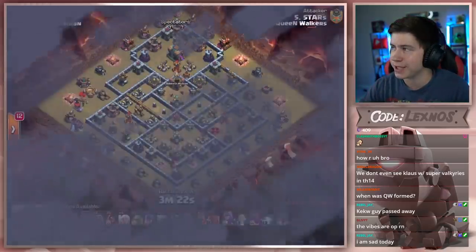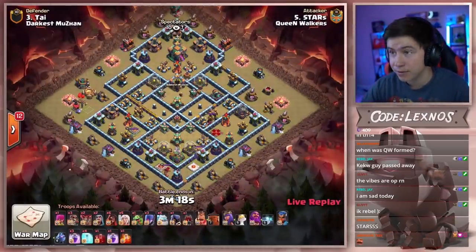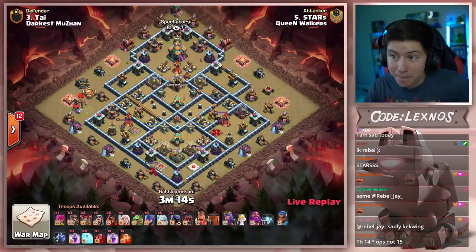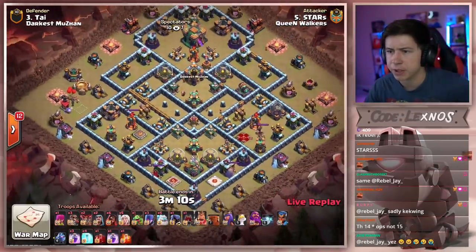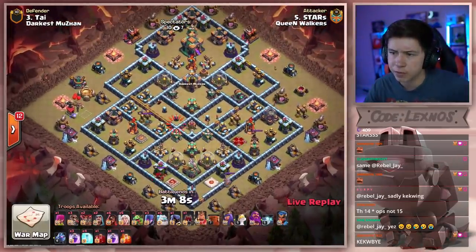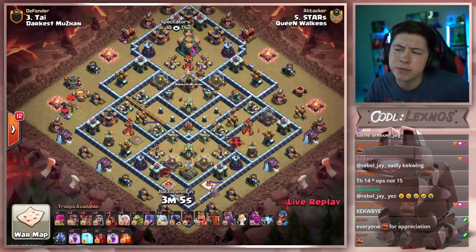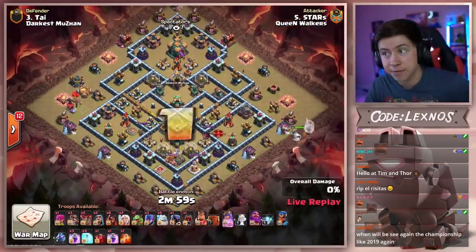Stars is in with the third attack for Queen Walkers — bringing us not Lalo. What? Stars is not using Lalo today. He's going in with a peeweewee attack, except no peckers. What can we call it? He's got witches, wizards, and super wizards — so there's three different wees. We're going to call it the weeweewee. He's going with the weeweewee attack. Five healers — we're going to see an early queen charge here.